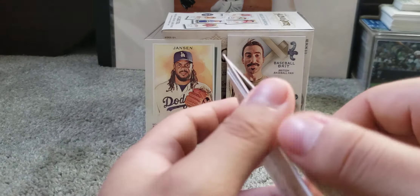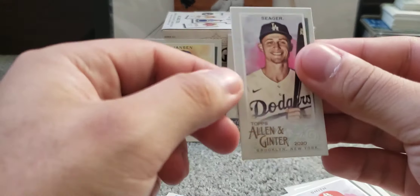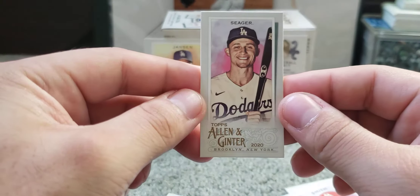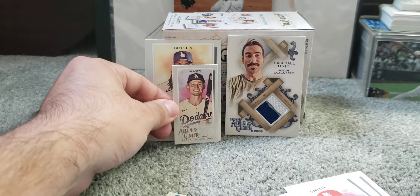Too many legends have been lost this year — it's sad. Then we got the Wizard, Ozzie Smith, and a Kerry Wood. Then — sweet — a mini of NLCS MVP Corey Seager with the Allen & Ginter back on it! Getting a lot of those minis in this one. This is a nice blaster box overall. MVP — I'll put you up there.